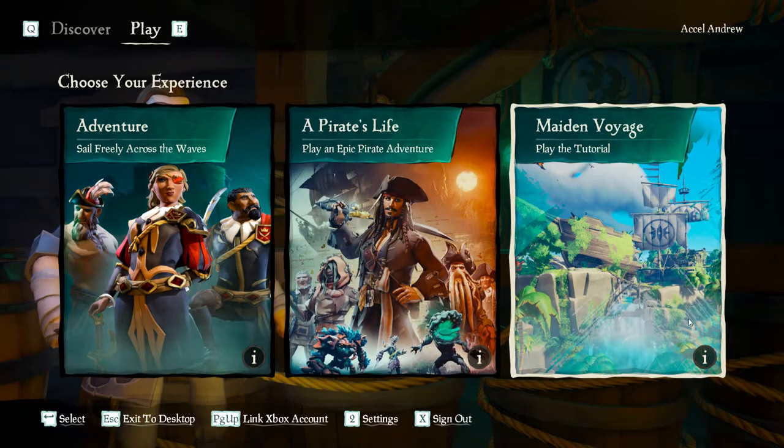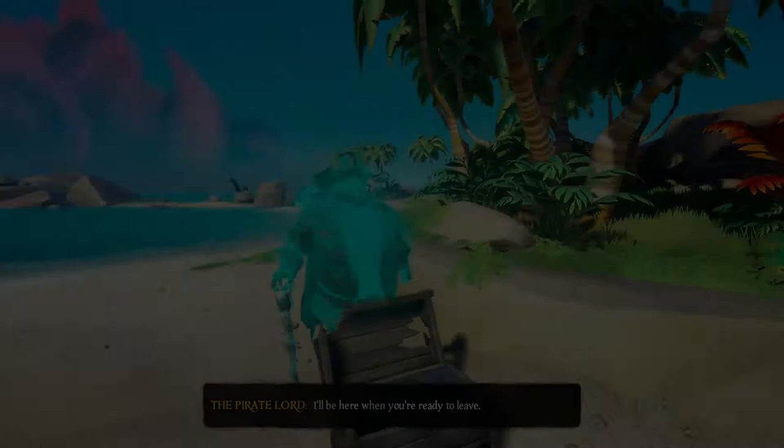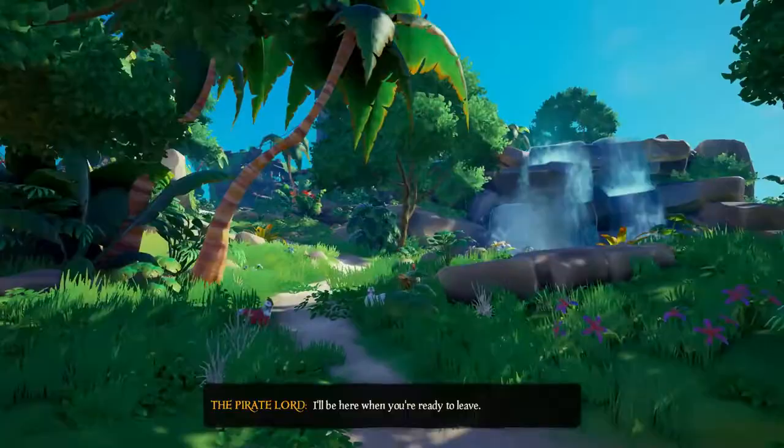Once you're done with the settings, head over to the play tab and queue up the Maiden's Voyage. The Maiden's Voyage is your basic tutorial — it's going to show you how to move around, use your weapons, and select your tools. Make sure to explore all of the island because there are little secrets to discover with a rowboat. It'll also teach you how to fish and even how to cook. There's also an easy little secret where you can get 25,000 gold.